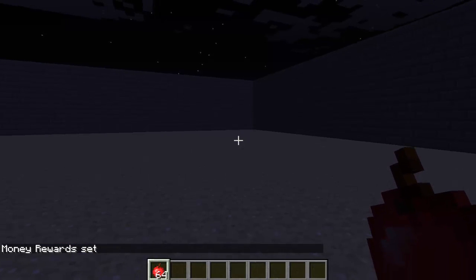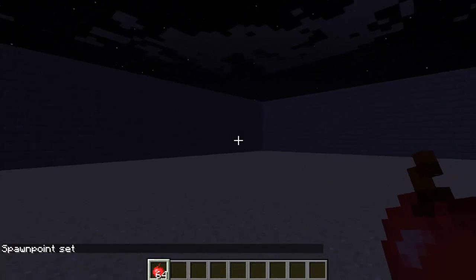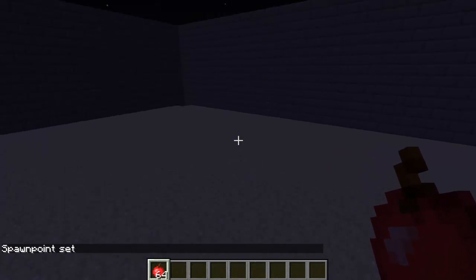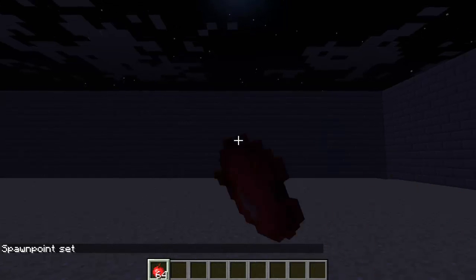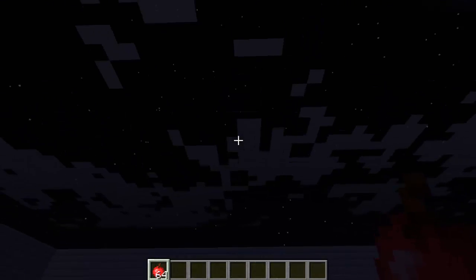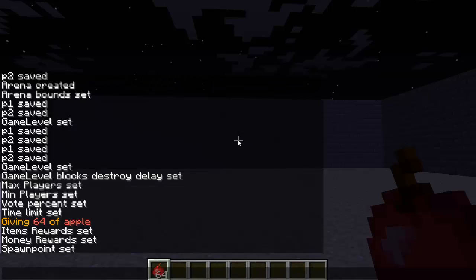Pretty much you're basically done now. Type `/TR setup`, the name of the arena, then `set spawn`. Make sure you are on the top floor — the place you're standing when you type that command will be the spawn point for when players join. The last command once you're done with everything is `/TR setup`, the name of your arena, and then `finish`.